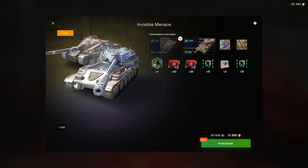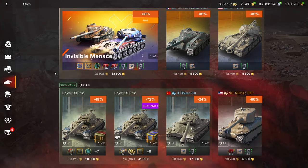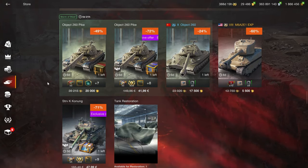Remember, these two-Tier-8 bundles used to be 10,000 gold for good tanks like a T-77 and a KV-5. You could get that for 10k, and now you have to pay 3,500 more for inferior tanks. It's not really a great bundle when you put it into context.